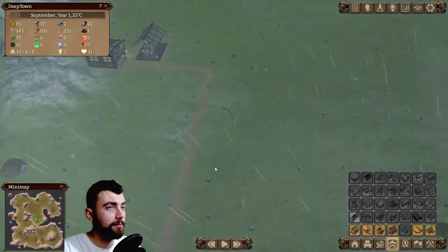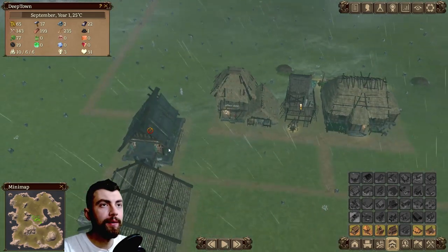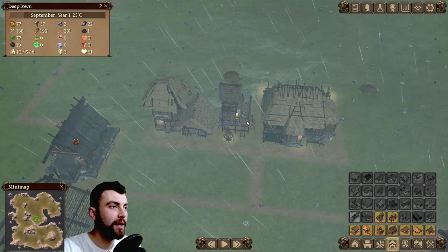It looks like this road is kind of useless — nobody's using it. Monthly produced actually got lower. How does that work?